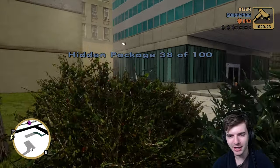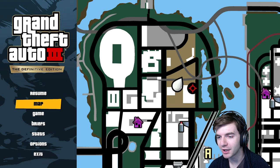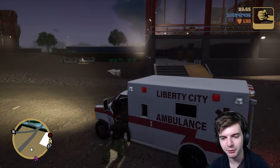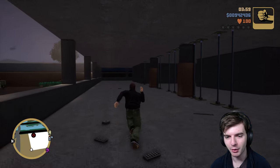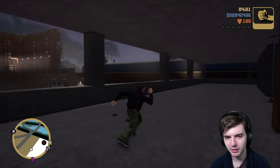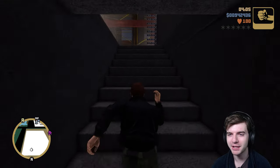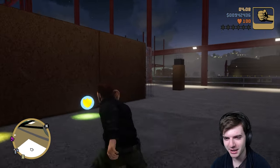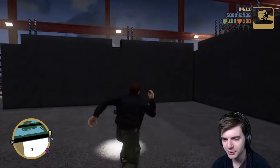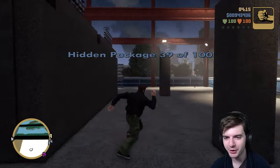So our next pickup is gonna be down over here, and we're gonna be in this little construction yard. For this, we want to walk up here. It's kind of dark, but I mean, I am going here in the middle of the night. Maybe if you go here in the daytime it'll be more lit up. Abandoned construction yards are kind of creepy at nighttime — you never know who's gonna pop out at you. All right, got some armor. Got package number 39.